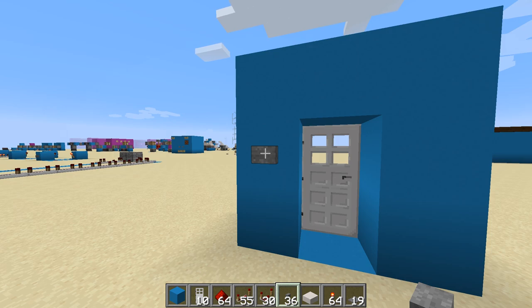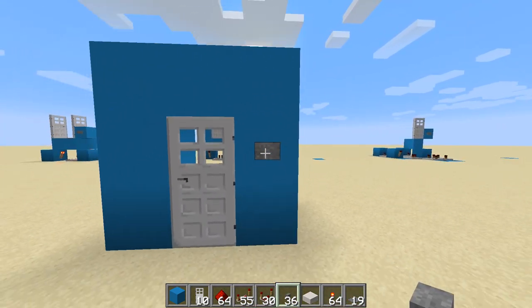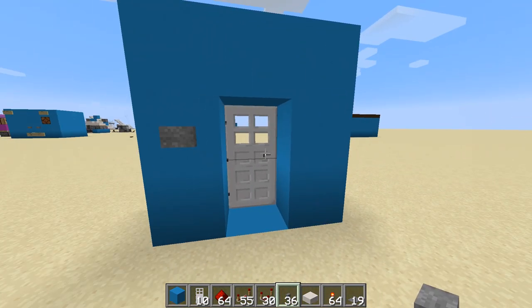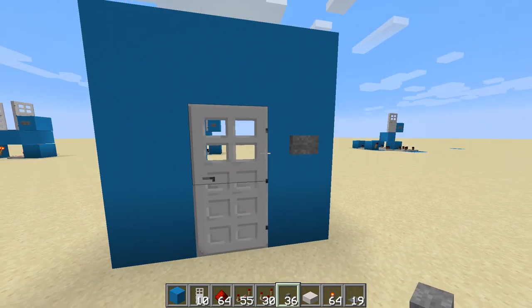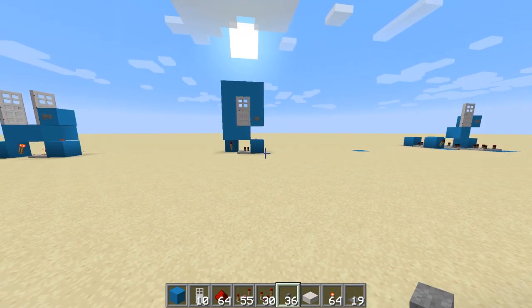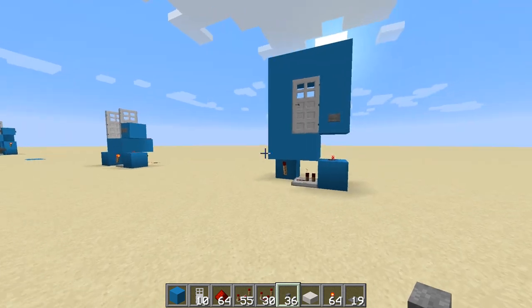This has an issue particularly if you're playing on a multiplayer server. If the lag on the server's a little bit high then you have trouble getting through the door before it closes, and it becomes really frustrating especially if you're being chased by mobs. So I've got different ways of operating the door and I'm going to show you how to build them.